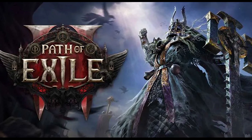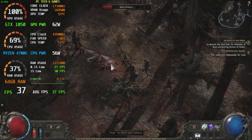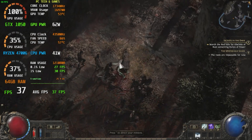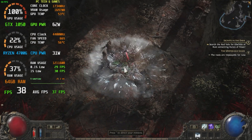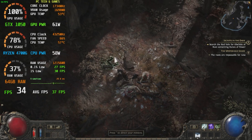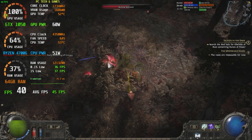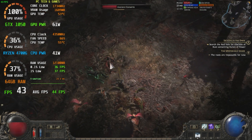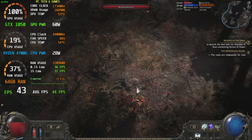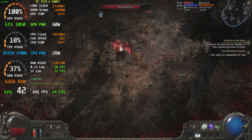Next up, we have Path of Exile 2, another demanding title. In the red veil at 720p low settings, we average 37 frames per second and 30 on the 1% lows — not exactly a stellar performance. The experience doesn't get much better when we turn on FSR, getting 41 frames per second average and 33 for the 1% lows. You definitely need a better card for this game. It's somewhat playable, but a little muddy on the visuals.